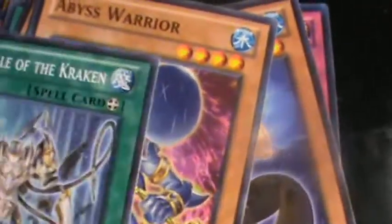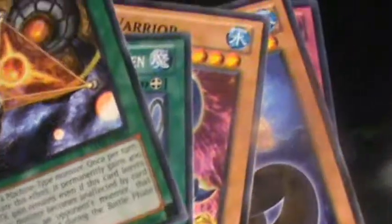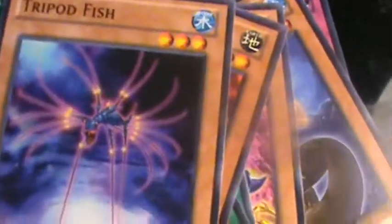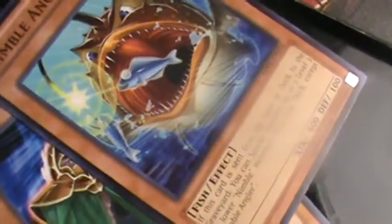Abyss Warrior. Abyss Scale of the Dragon. Gravity Blaster. Grand Ram. Tripod Fish. Big Magician. Nimble Angler. Another Grand Ram. Another Gravity Blaster. Snowman Creator. And a Deep Sweeper.